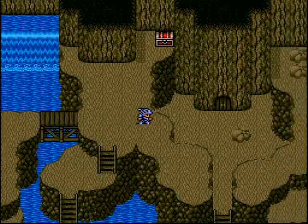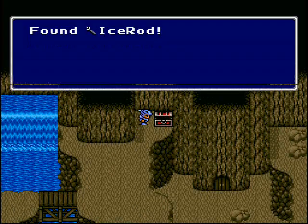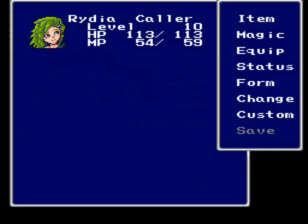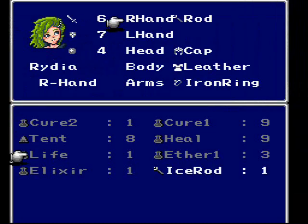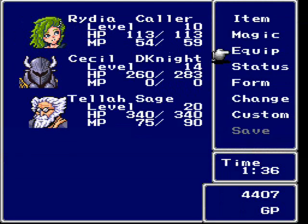There aren't really any cutscenes left, so after the game decides not to interrupt me, we can open this chest to get an Ice Rod, which we want to equip on Rydia. Usually when you equip a better rod the character's wisdom increases, but for the beginning rods that doesn't really work out yet. Rydia's wisdom doesn't really increase yet, but it will.